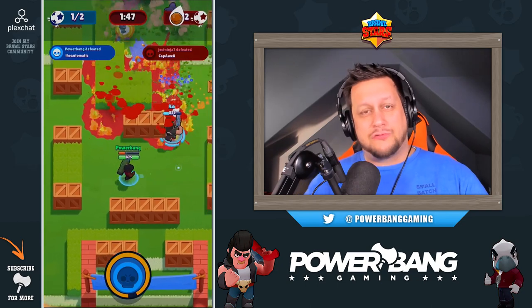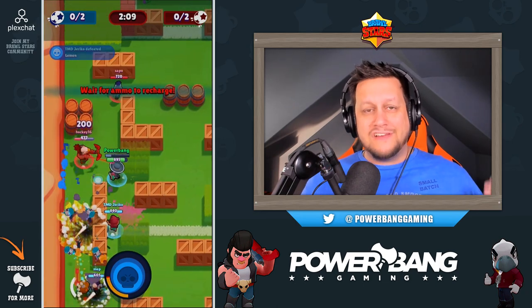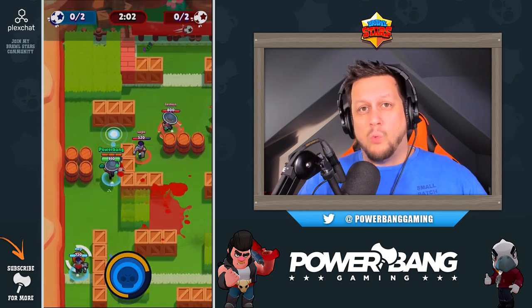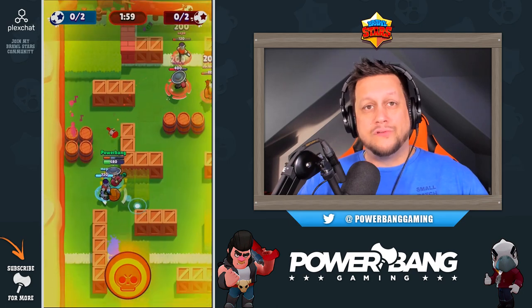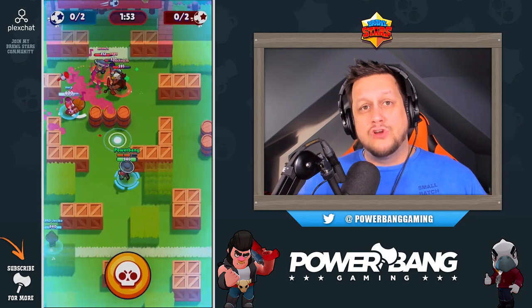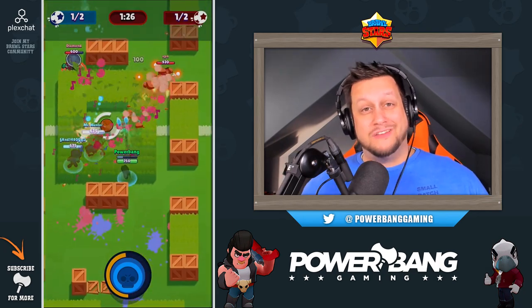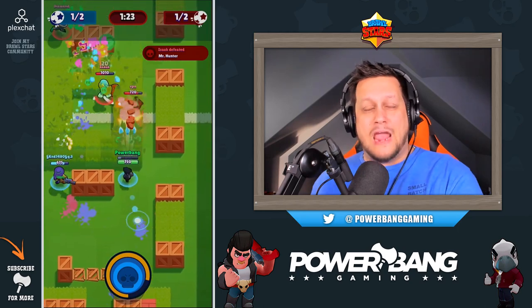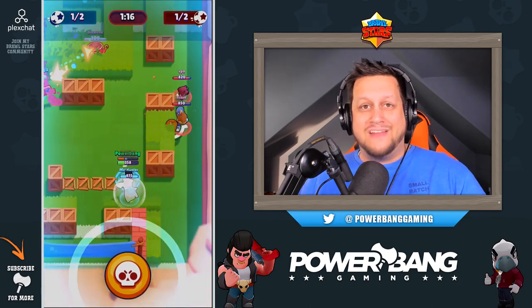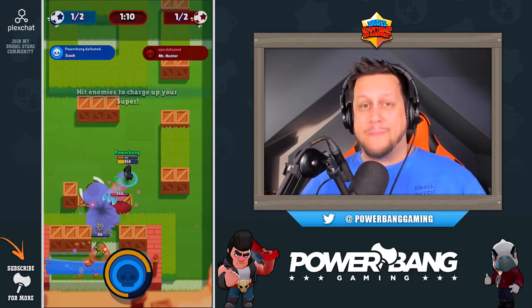Poco was significantly underutilized after some recent nerfs with low usage rates across the board. They've tried to get Poco back into the game: his main attack damage was increased from 140 to 160, so he hits a lot harder, and his super healing has gotten a significant buff — from 400 hit points to 460 hit points at the base level, making him more useful in team compositions. For Crow, they felt he was generating his super too fast, giving him too much escapability, so they've increased the hits required and also decreased his range by two-thirds of a tile.